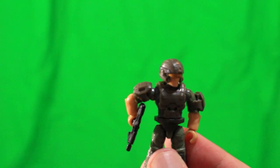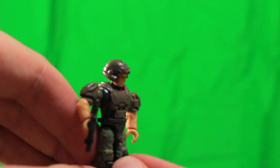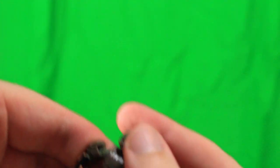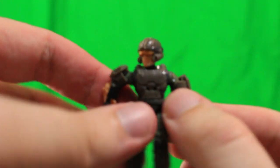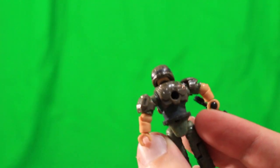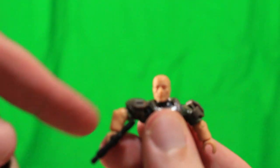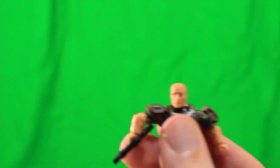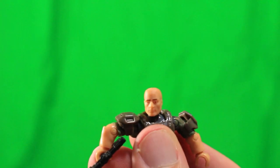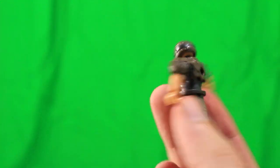Here we have the Marine. I really like this Marine design — it's kind of like a hybrid between the Halo 3 Marine and the Halo Reach Marine. You can see he has an SMG and pretty much the same amount of articulation as Chief. His shoulder pads are actually quite similar to Master Chief's, which I found pretty interesting. You can also take off the helmet, and he's got kind of a Lex Luthor look going on there, but I'll probably be leaving the helmet on this guy. Overall, a pretty good minifigure.